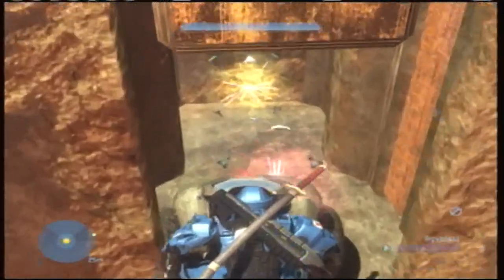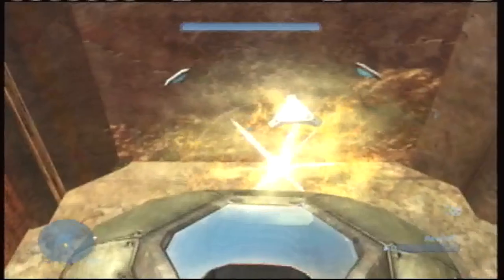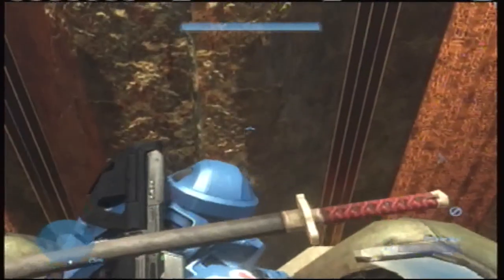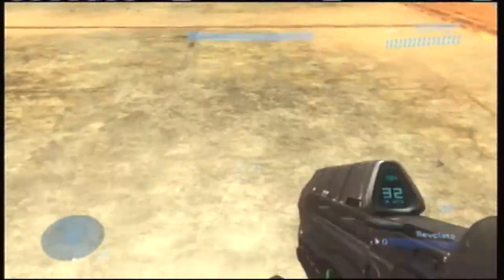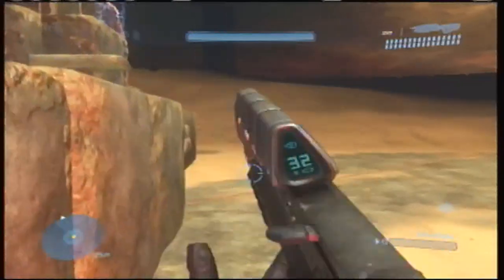What you're going to do is line yourself up with the left side of the wall here, and then look into the crack. You're going to want to line up the top part of your assault rifle with the crack, and then have your partner stand behind you and look just a little bit to the right of the crack with your reticle.